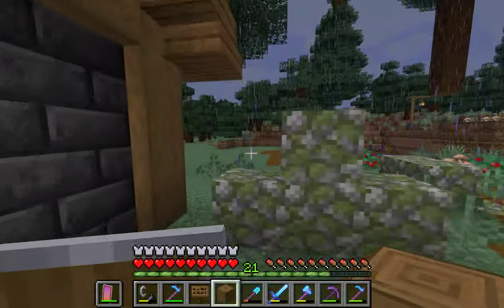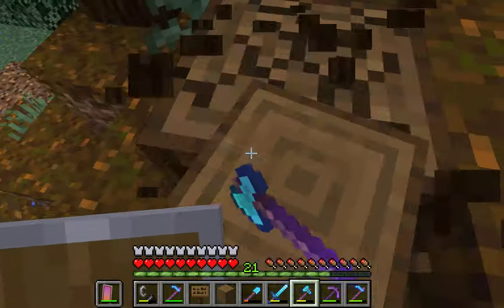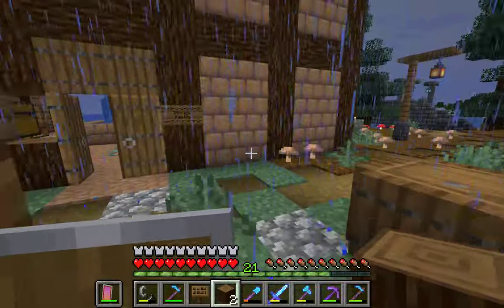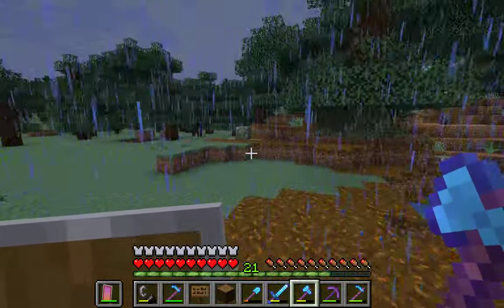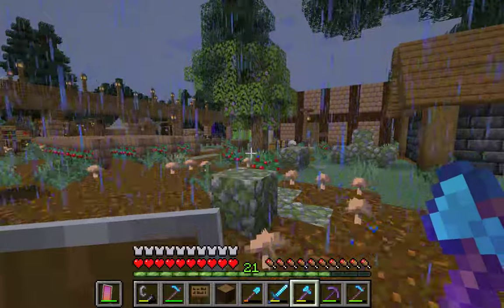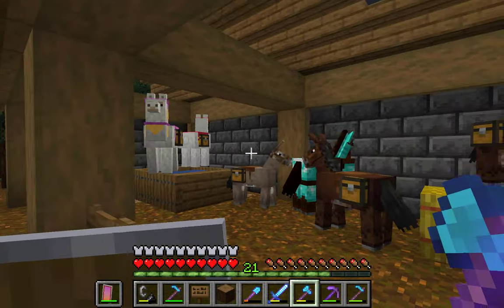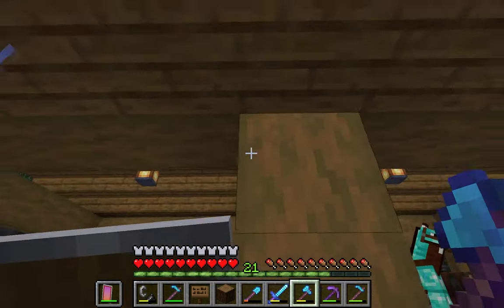We're going on a bit of an adventure — I accidentally did it wrong. Oh, sweet berry bush. Here we've got my llamas. I also got a horse and a donkey, as well as two mules. This stable was built in episode 7.